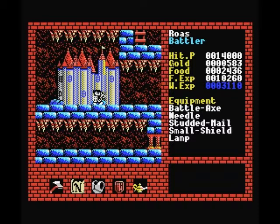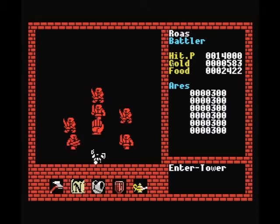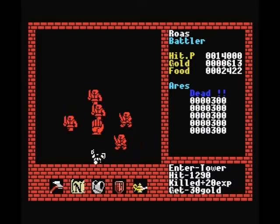Hello everybody and welcome back again to part 6 of Let's Play Xanadu for the MSX. In the last part we upgraded our weapon and made sure we got a few extra levels under our belt, so it's about time we see if we can now take on the final boss.